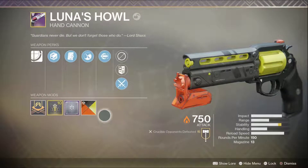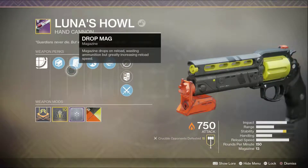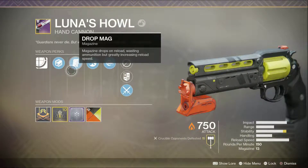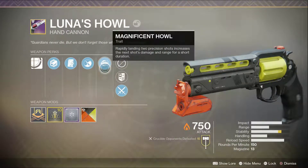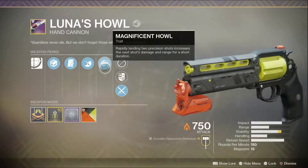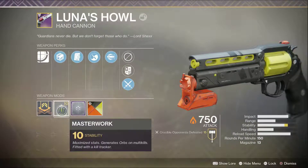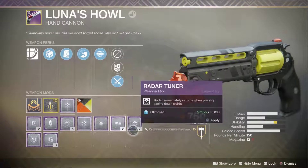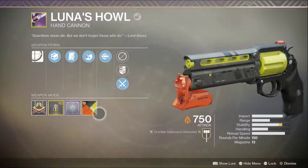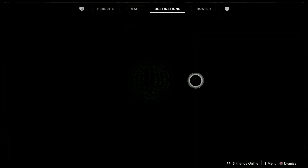This is a ridiculous weapon. First of all, Drop Mag — my favorite thing for a hand cannon ever. I don't care that you're wasting bullets, it comes back ridiculously quick. Zen Moment is great as well. Magnificent Howl is amazing — those two precision shots give you a really good hit of damage, this thing will melt people. It has a masterwork of stability to make it even more stable, and I threw a Backup Mag on it to increase the magazine size to 13. We're going to hop into some Quick Play games to see how it does.